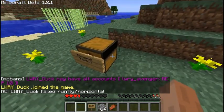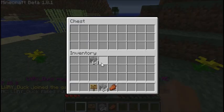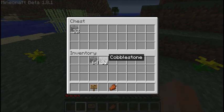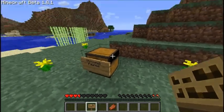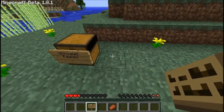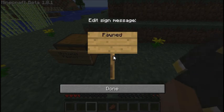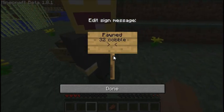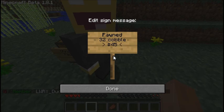Now what you want to do is put the items that you're selling in the chest. I've got cobblestone in there anyway. Say I want to sell 32 cobble for 5 pawn — you put 32 cobble in there, place a sign, at the top you put your name, the second line you put what you're selling, so '32 cobble', and on the last line you put a dollar sign — you need the dollar sign there otherwise it won't work — and then the price, which for me is 5.